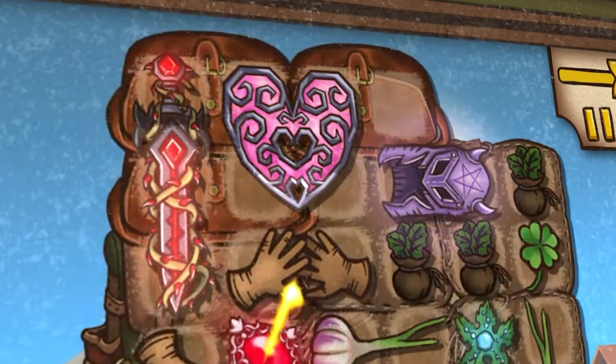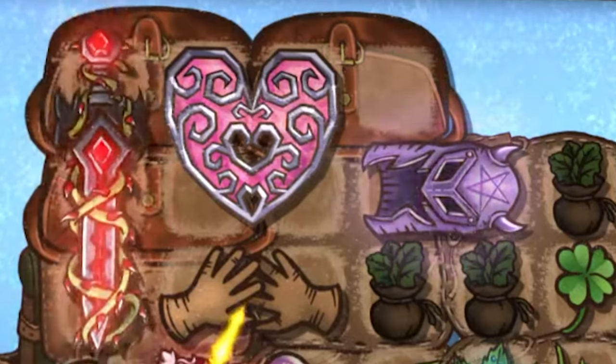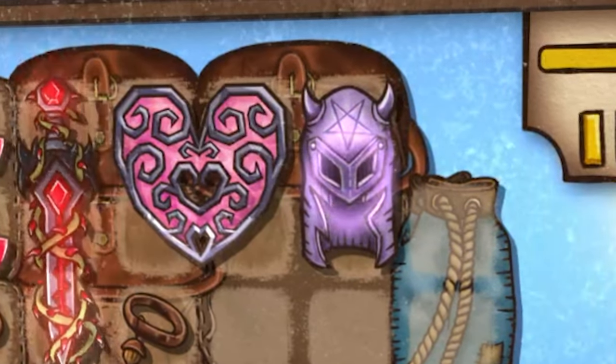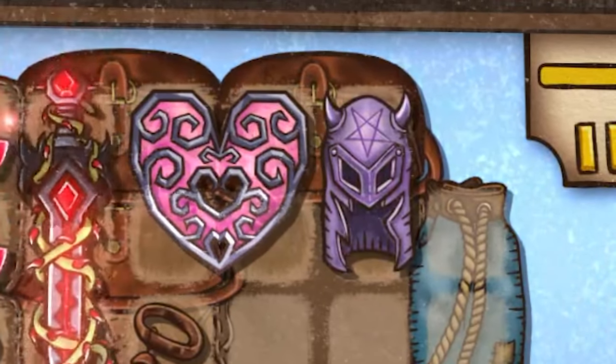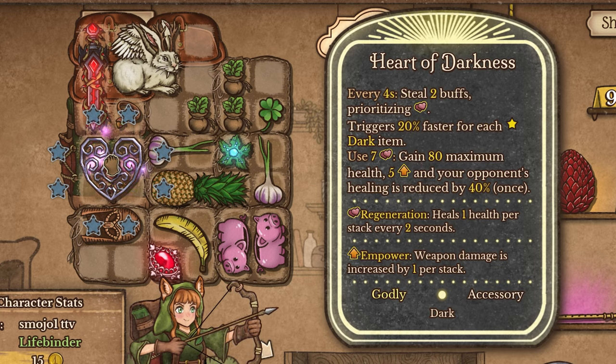And now it's time for the new item — the Unhealing Killer. That's what I'm gonna call it: the Unhealing Killer. The Heart Container, a pretty much fresh new item, has now come out with an evolution called the Heart of Darkness. This item steals two buffs every four seconds and prioritizes regeneration.